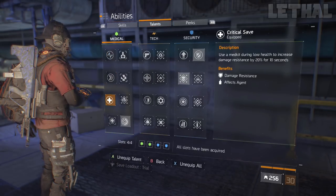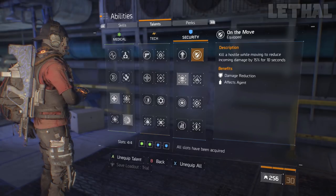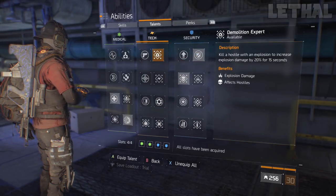For my talents, I do have Critical Save, Strike Back, On the Move, and Precision. I use these on pretty much every build, so there's nothing new there.